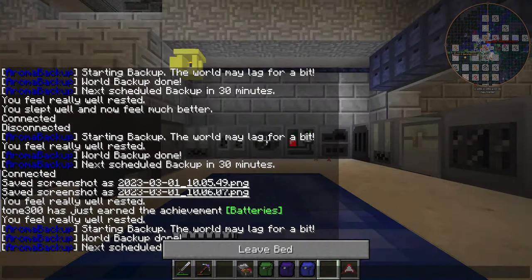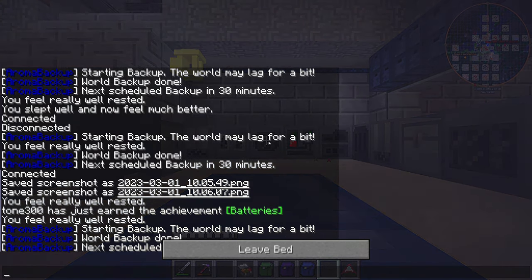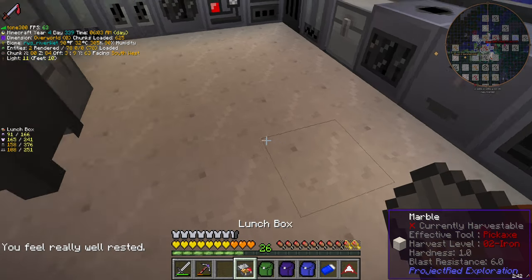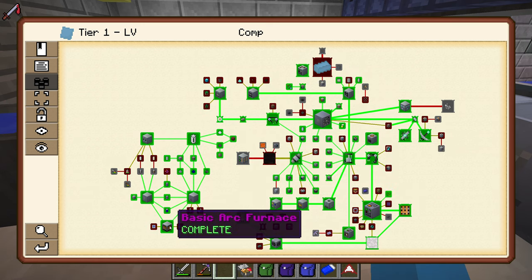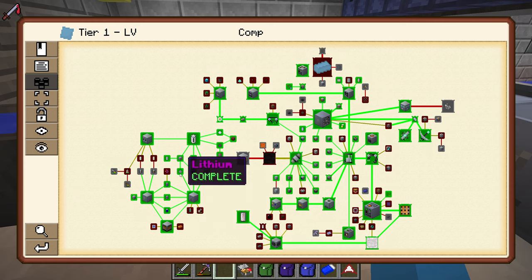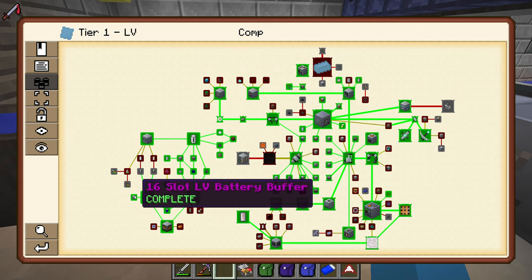This is what I like about GTNH — the depth of the game is incredible. Anyhow, back to reality — it's nighttime, all the mobs are going to come out so let's go to sleep. We've made our battery buffers, we've made our batteries, we've even made our arc furnace — that is a good bit of progress. We've got cadmium, lithium, made the batteries, made the arc furnace and even made the 16-slot LV battery buffer.